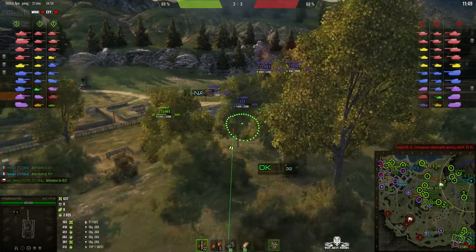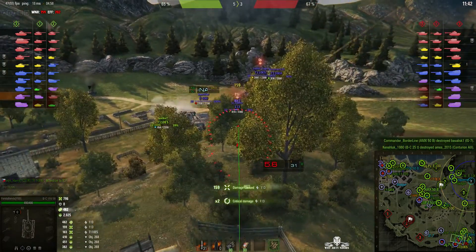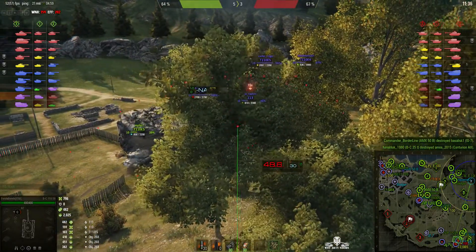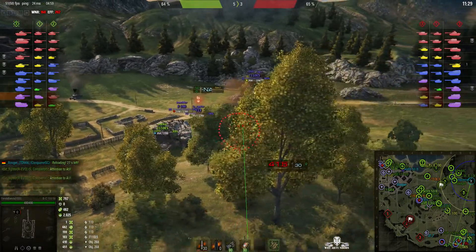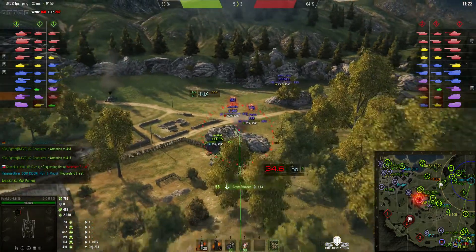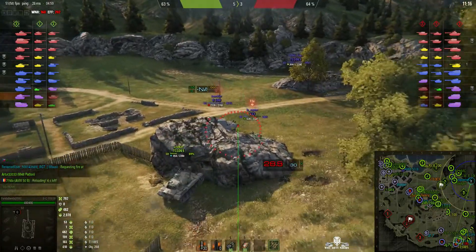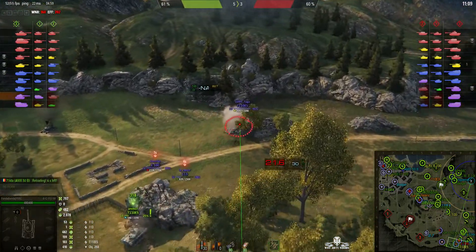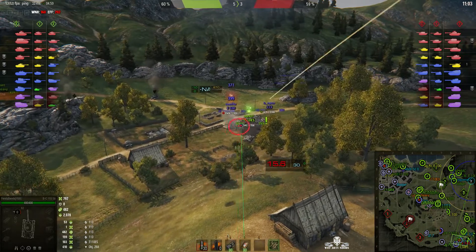There's an E100 there. He goes for the 113 instead — round out, 159 off the 113. Another round on the 113, only one hit point this time, so he must have just caught the edge of the explosion. But he's picking up stun assist because that shell went into the rear of the E100. Those skirts are designed to protect the tracks from high explosive rounds.